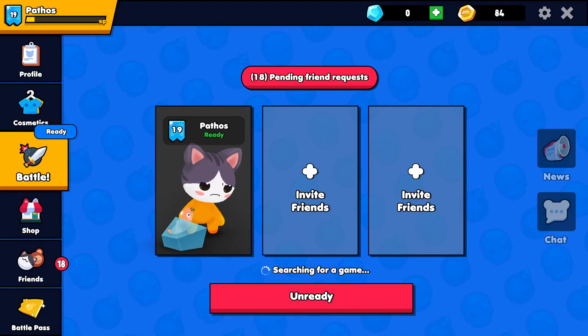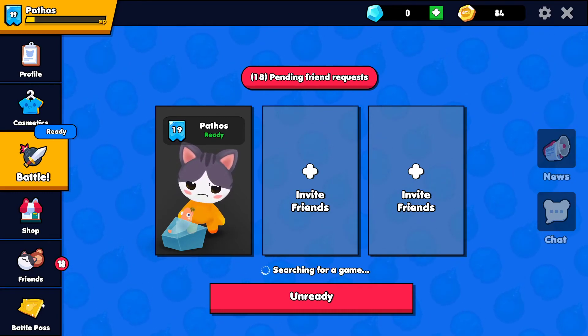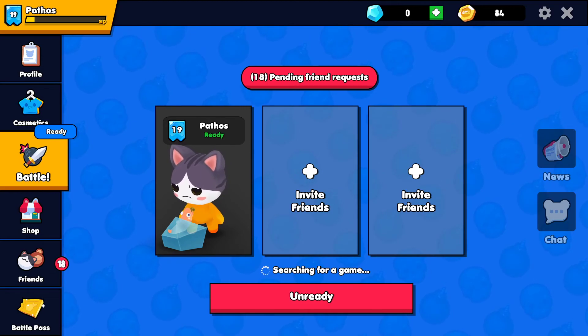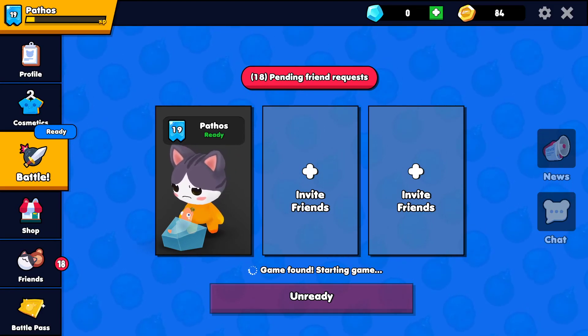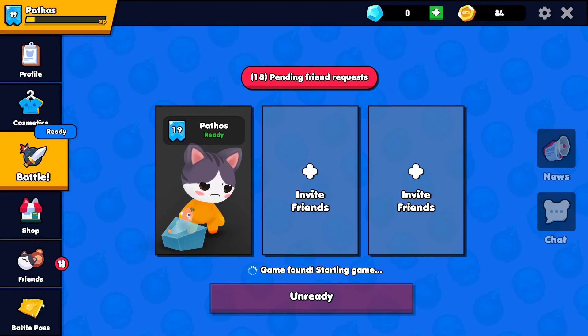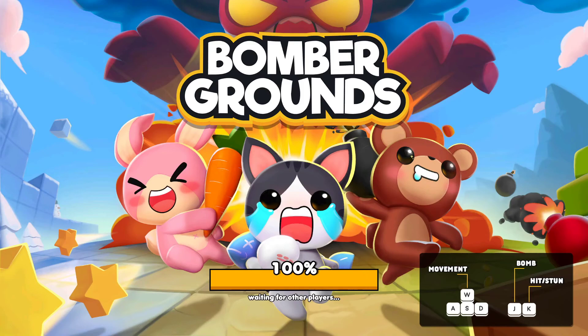We're just gonna ready up. The games are like a minute to two minutes long — blink and you'll miss it kind of action. I saw NorthernLion playing this and it looked really fun, so I got it and tried it out. It takes like two minutes to download — actually more like two seconds. You can be a bear, bunny, or cat. I chose to be the cat.